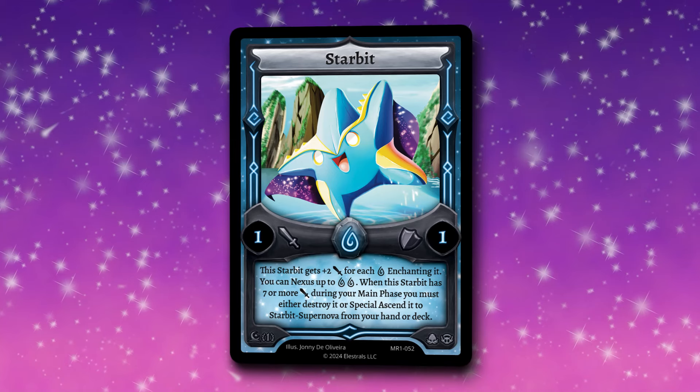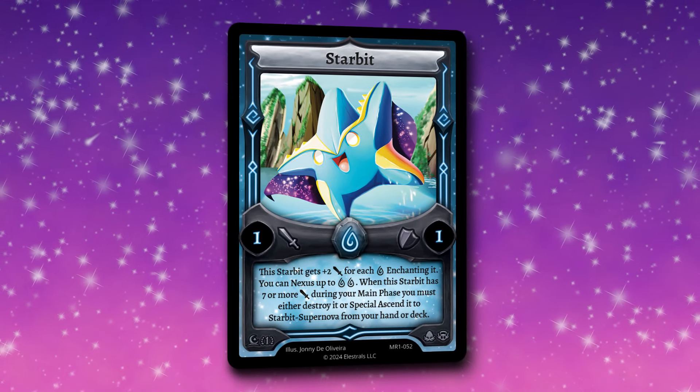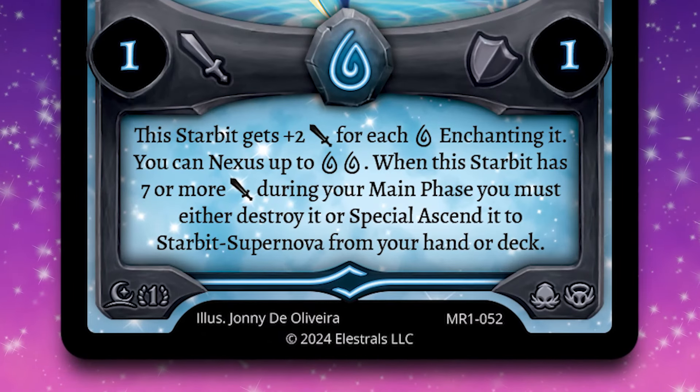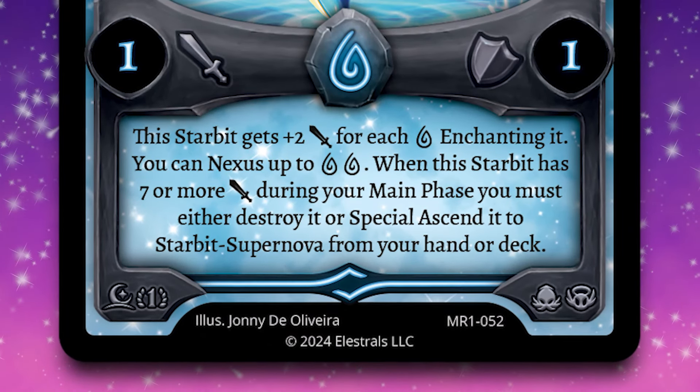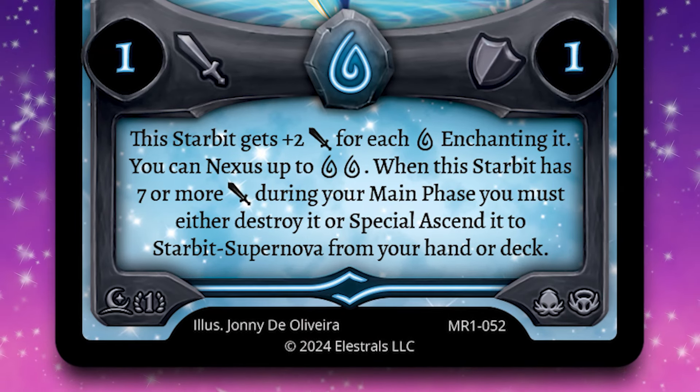And one of those design spaces that I was really excited to explore was this next card — Starbit. Starbit is absolutely adorable. He's a little star superhero dude with a cool cape on, and he's rocking one attack and one defense and a one-cost Water with a really sweet effect. This Starbit gets plus two attack for each Water enchanting it, so it immediately starts as a three attacker when enchanted with Water. You can Nexus up to two Water Spirits.